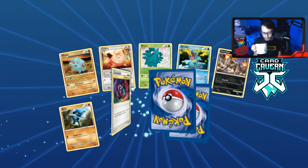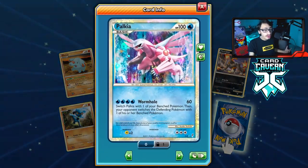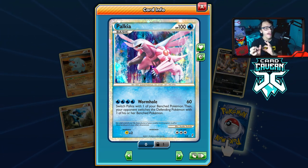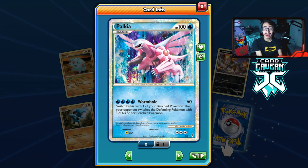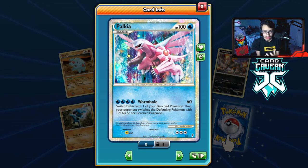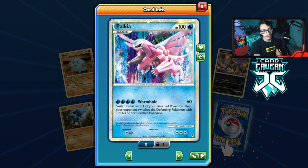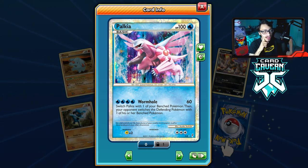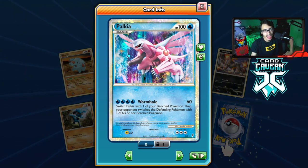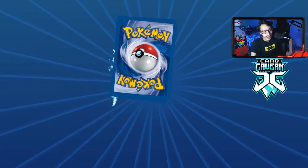Double rare again — let's go! We got ourselves our first shiny Pokémon of the pack opening — a shiny Palkia! I didn't have this one yet, so that adds to the collection. Wormhole does 60 damage and switches Palkia with one of your benched Pokémon. Not the greatest attack, but it could work as a hit-and-run deck with Suicune and Blastoise. That's a pretty hype pull — I'm pretty hyped about that.